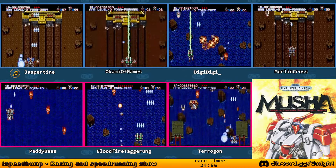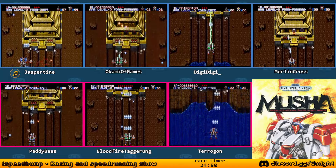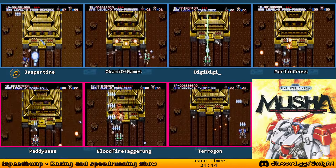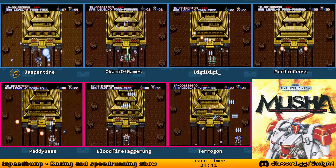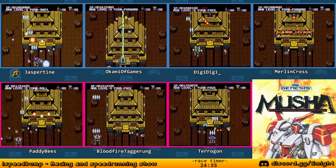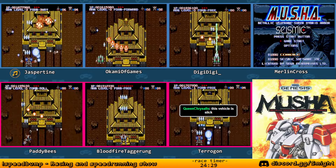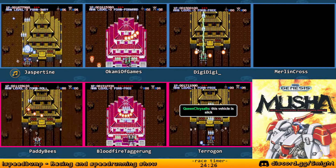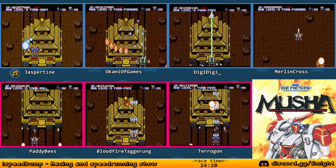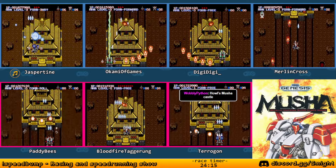The boss is showing up on a couple of screens - looks like large Japanese pagodas or something. Did Merlin not have a continue? Maybe they just restarted since they didn't have level one beat. Everyone else is going to clear the boss, it's looking like.